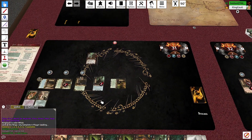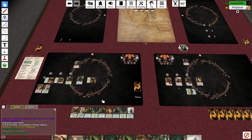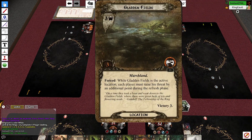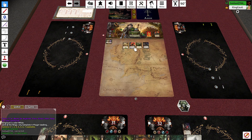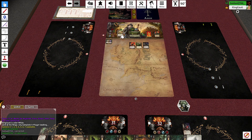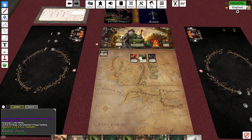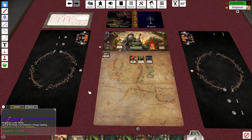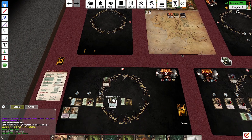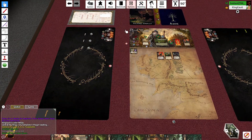I'll take this opportunity to use Self-Preservation on Aragorn. I'm going to travel to the Gladden Fields — but you must travel to the East Bight. Right, because we don't have a choice. It's not great but I ventured with him, I had a plan. I'll use Strength of Will and place two progress on this location after traveling.